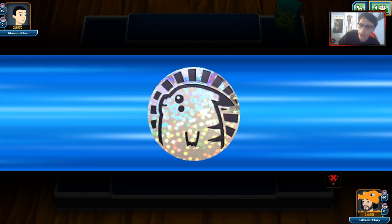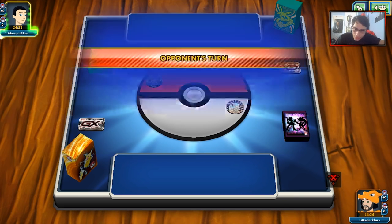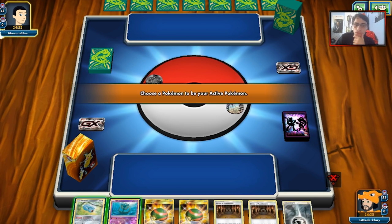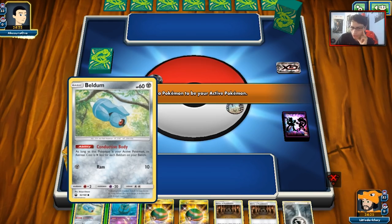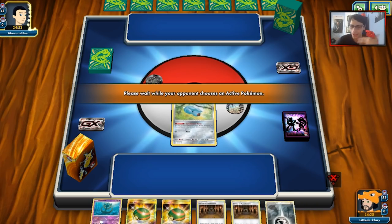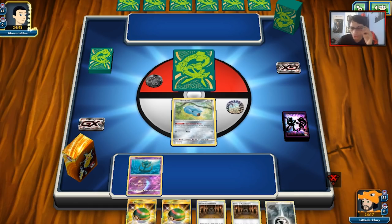We don't win the coin flip, which sucks. Hopefully this Wi-Fi symbol goes away - it is one of the most annoying things to see on this game and it drives me crazy. We do start with Delmise and Beldum. Didn't really get the greatest starting hand - we'll start with Beldum though, because we technically will have to retreat. That's kind of the problem with a deck with no Lele's - you don't have a way to find supporters sometimes, so that's a bit of an issue.